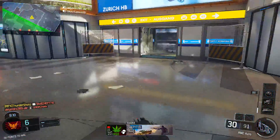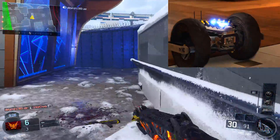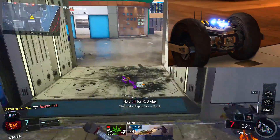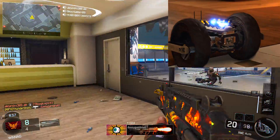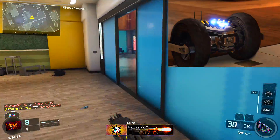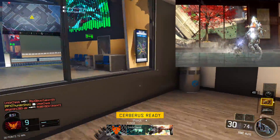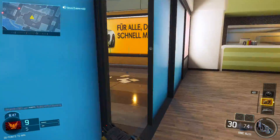Another thing I really liked was the new specialist — the Prophet. It looks like the shock RC car is going to be his gear, not his specialist ability. You can pick gear or your specialist gear to use. I think the RC car just shocks people rather than kills them, which is pretty cool.